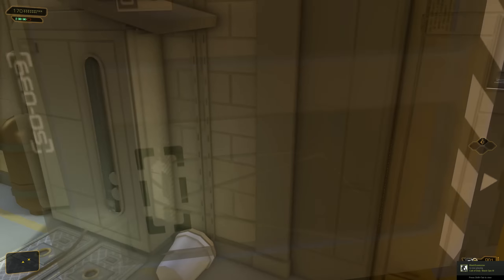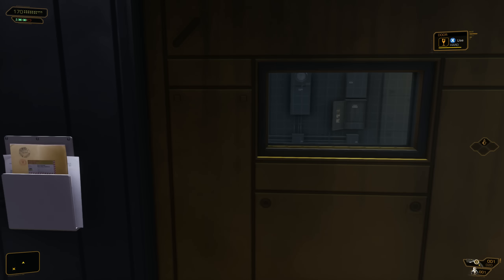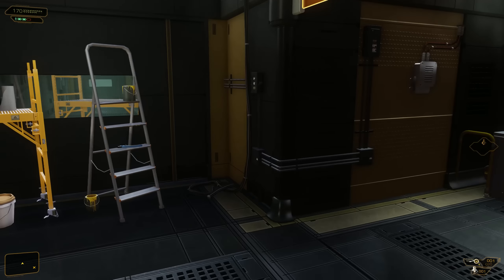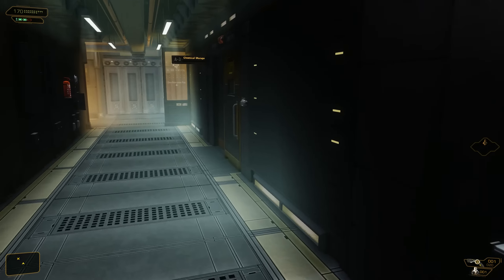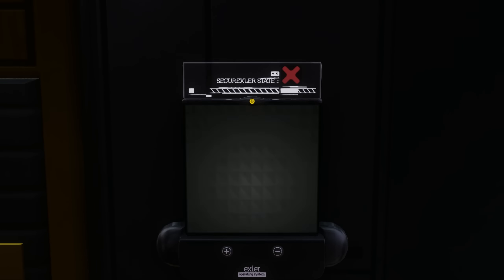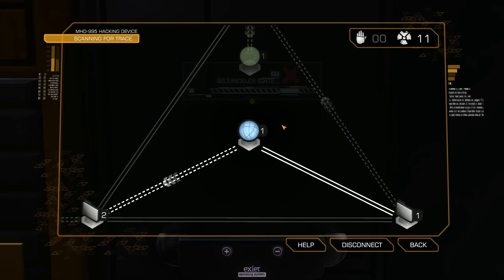Again, if you want to stealth your way through completely you can, but if the game allows us to find a unique way around it, that's what we're going to do. I'm going this way because there's another thing we can hack here — this is the level one door that you can hack for good experience points, so you might as well, just to get your hacking level expertise up.